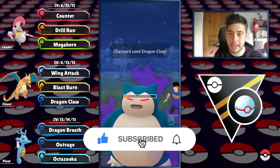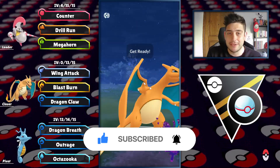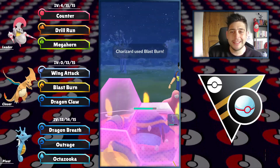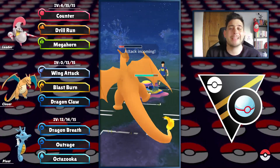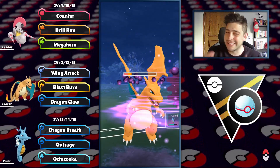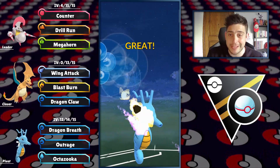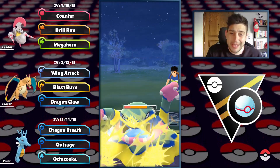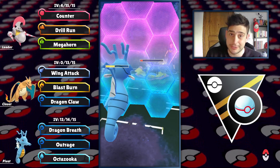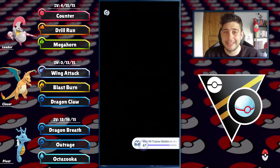Charizard comes in and with that shield advantage we will try to pressure that Snorlax. Dragon Claw connects and down they go. At the back there is gonna be the Magneton — this is a fun one. Now we're gonna get to the Blast Burn to pressure them but they end up shielding. We still got a whole nuke coming up with our Outrage connecting for big damage on that Pokemon.